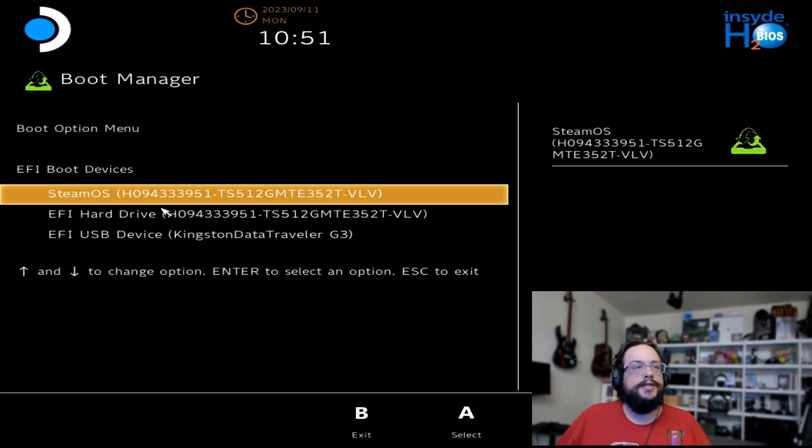We need to log into a separate drive containing that same program and use it from there. I've installed the Steam OS ISO on the USB and will plug it into a dock. On the Steam Deck, hold down the volume-down button, then tap the power button and keep holding until it turns on. You'll see Steam OS, EFI hard drive, and an EFI USB device — click the USB device to boot from it.